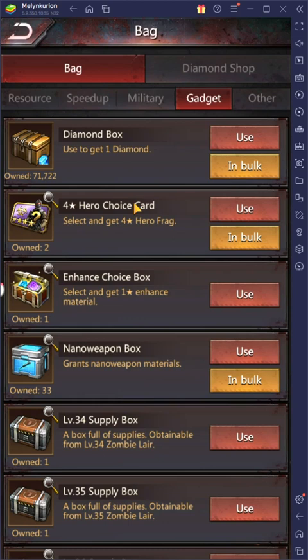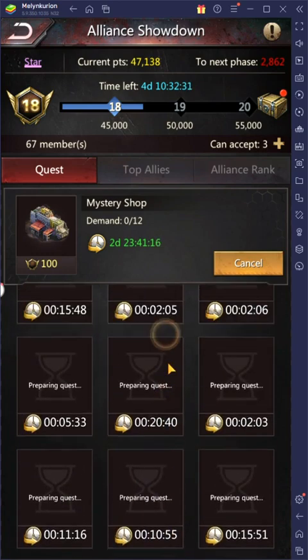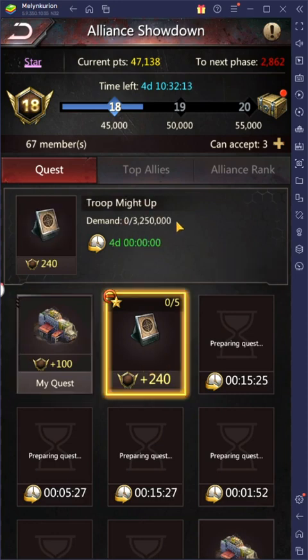Those are my recommendations in rank order. I prefer the mystery shop ones — super easy to complete, only cost some resources. After that I'd definitely say the transport ones, because you can ask your alliance for help and most of the time somebody will send you the resources. The troop might-up — soldier training — is fairly easy if you've got the speed ups, especially once you're into tier 8, tier 9, and tier 10 and above. But you've got to have the speed ups or be willing to spend money on them.